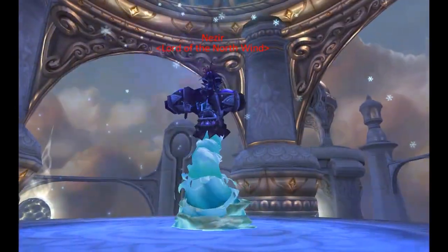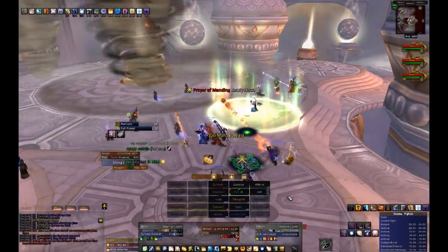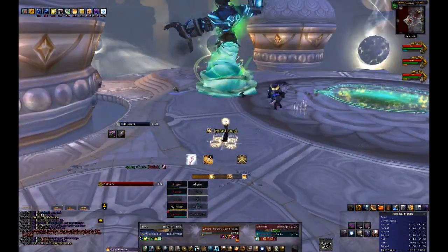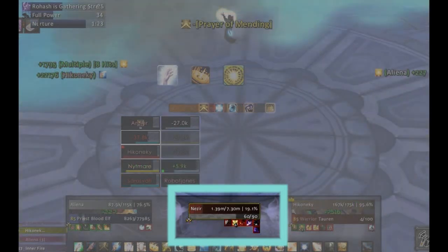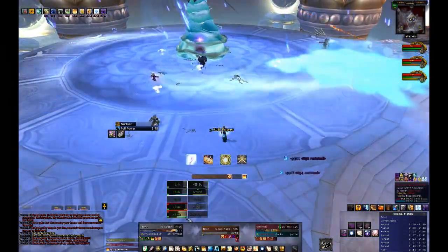The 3 Djinn are Anshal, Nazir, and Rohash. Rohash does basic wind attacks and can easily be tanked by a healer or ranged raid member — ideally you want to leave 1 healer and 2 ranged raid members with him for most of the fight. Anshal is a nature-based enemy that spawns adds and will require a tank and a healer along with your leftover DPS. Nazir is ice-based and will also require a tank and a healer. This fight would be simple if it weren't for the fact that all of the Djinn have an energy bar, and when their energy bar is full — in other words when it reaches 90 — they will execute their ultimate abilities. All Djinn will reach full energy at the same time, and you can never leave a platform completely abandoned or it will result in a raid wipe.